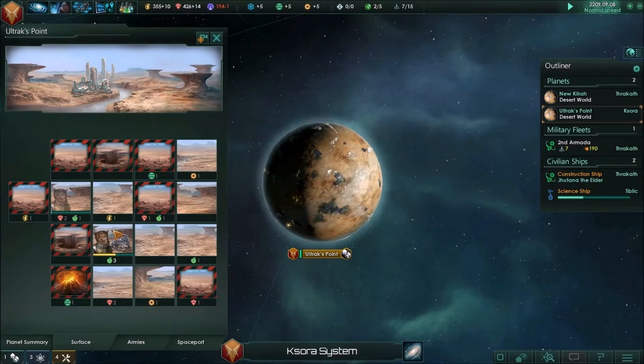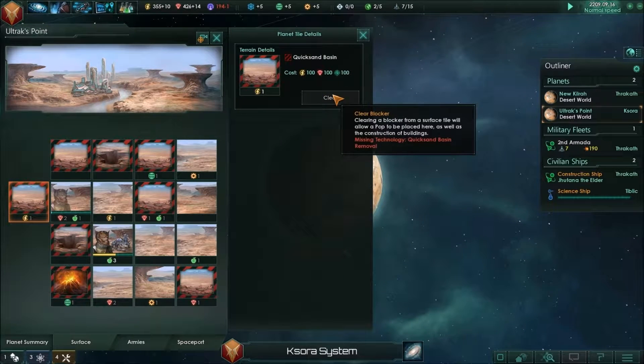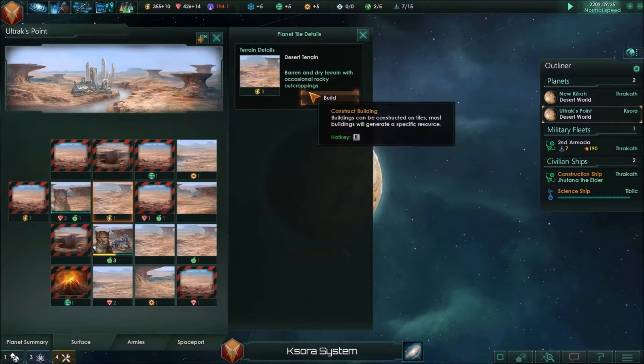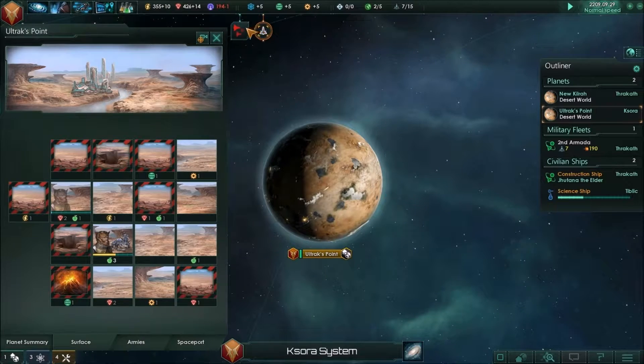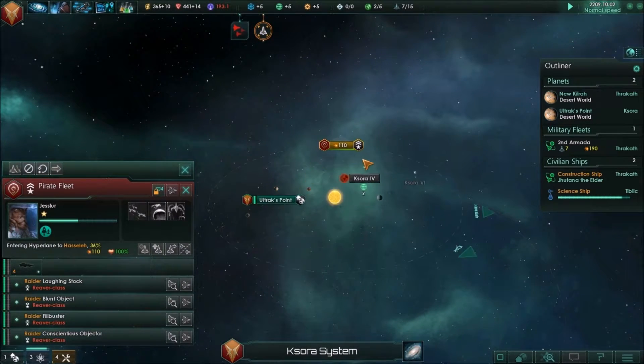We don't know how to clear out quicksand to get that energy yet, but it's fairly good. We can upgrade — hostile fleet detected! Oh geez, where are these Silver Fangs? There they are, on Kasora.